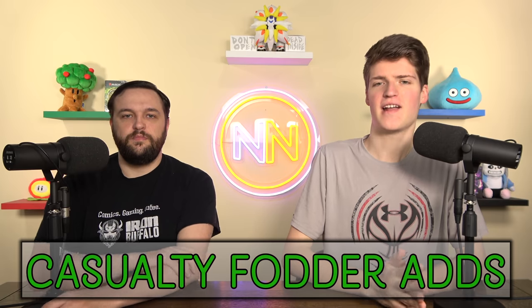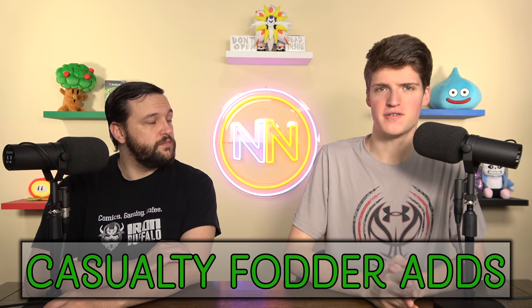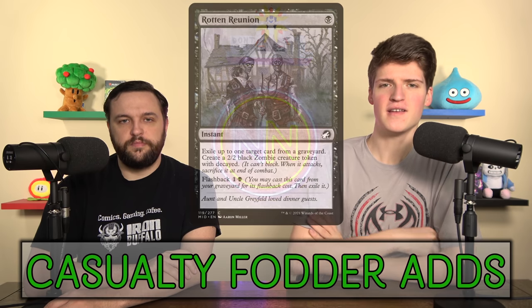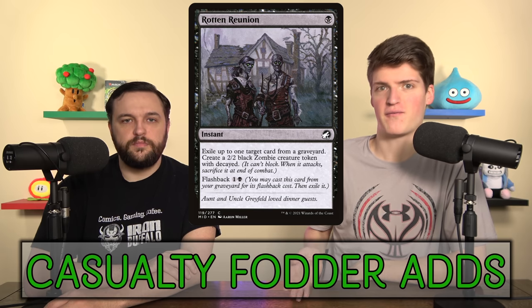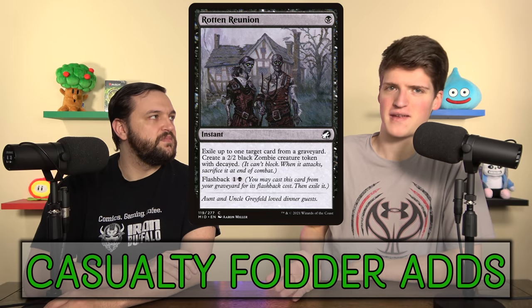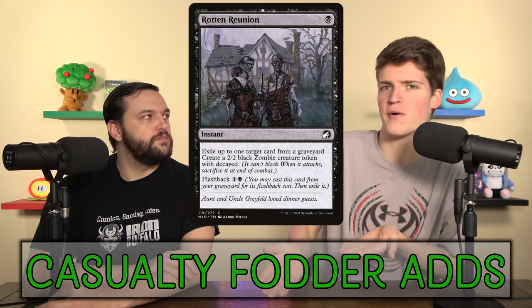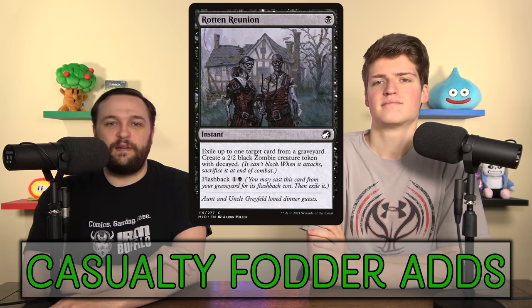Now we get into some adds. We're on a super tight budget and we want stupid expendable 2/2 tokens. Decayed Zombies do that pretty well — there's a whole slew of those spells that cost like one cent and make a token. We got Rotten Reunion: it goes exile someone's cards from a graveyard, get a 2/2. If we Casualty the first half, we get two 2/2s. Then we can Casualty the flashback and get two more 2/2s, and it doesn't matter that we can't really attack with them because they're just here to be Casualty fodder. Instead of making one every upkeep, why not just use this spell and make three or four of them right away?